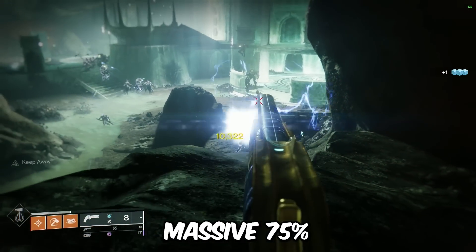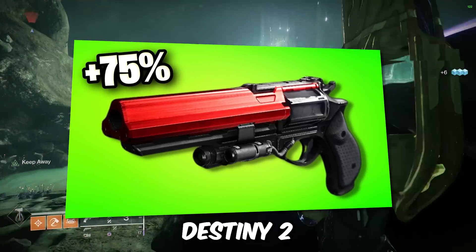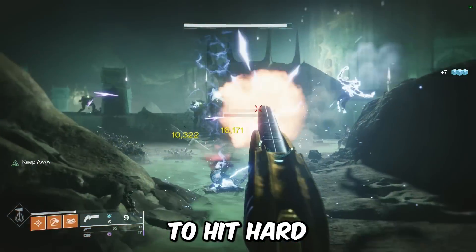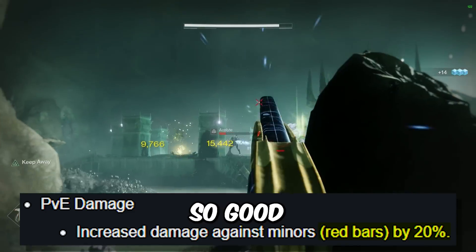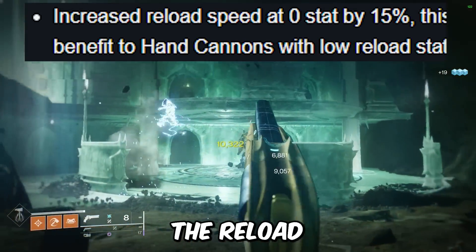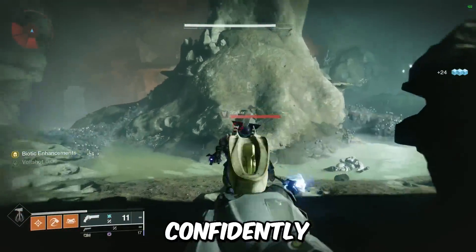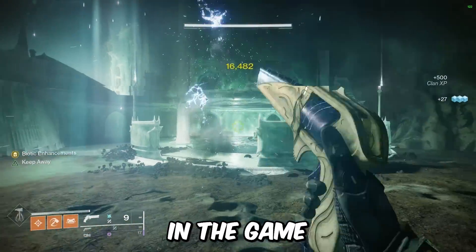Bungie recently announced a massive 75% damage buff to hand cannons in Destiny 2, which means hand cannons are about to hit hard. And on top of that, a 20% buff to red bars, which will make them so good for add clear. And if that wasn't enough, they are also buffing the reload speed. With all of this information in mind, we can confidently say that hand cannons are going to be insanely better than they currently are in the game.